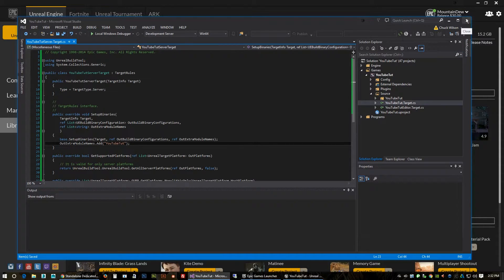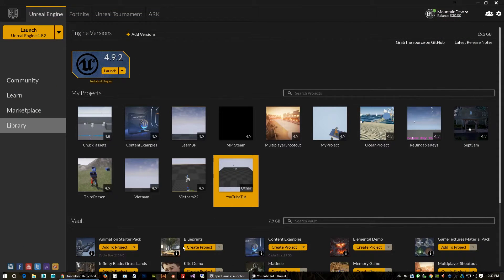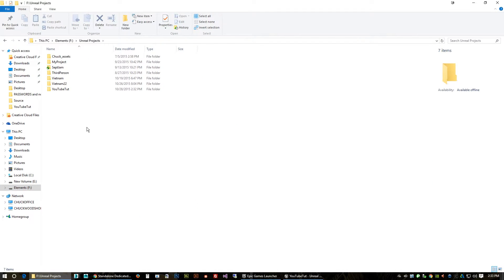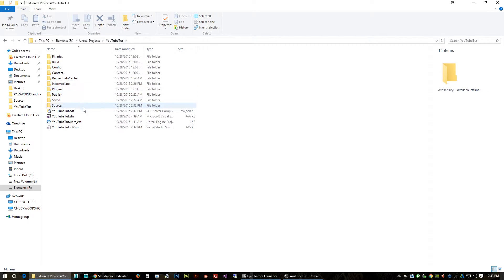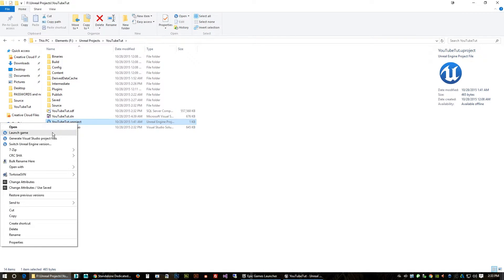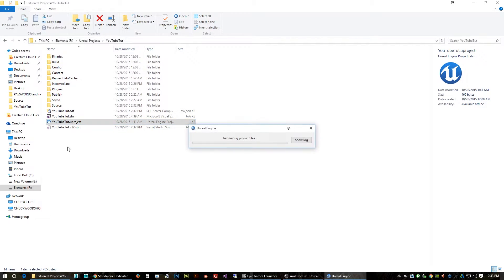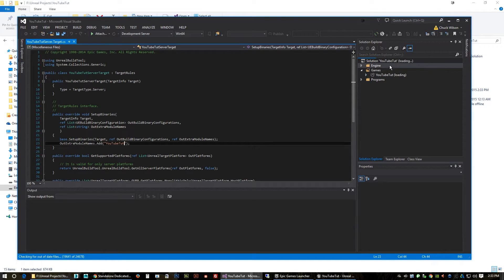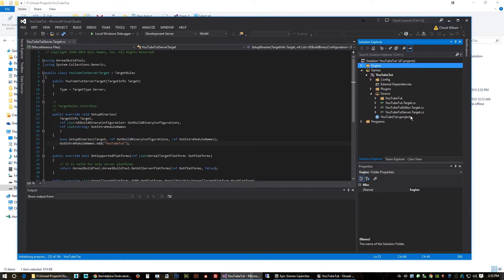Save all, then shut down Visual Studio. Come back to your project directory, right-click the .uproject file, and select 'Generate Visual Studio Project Files.' Let that generate, then reopen Visual Studio and let it reload.